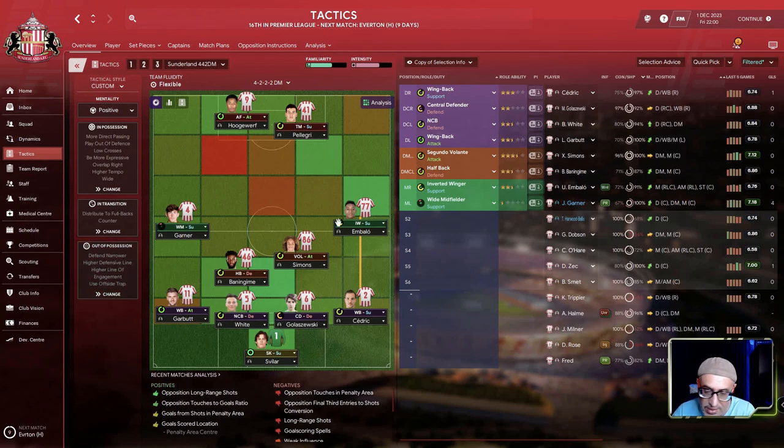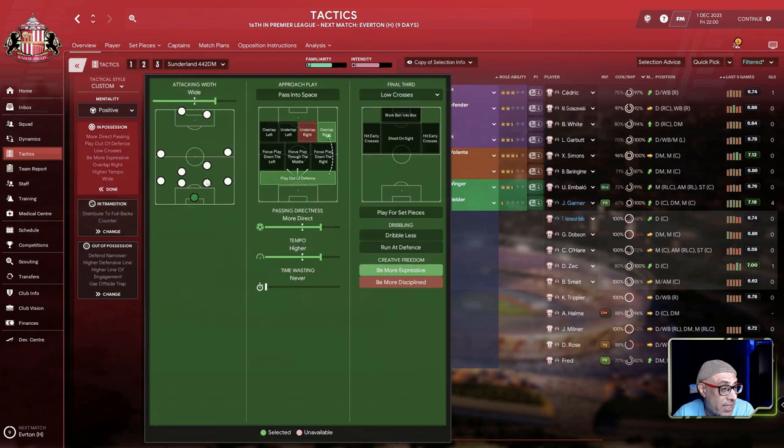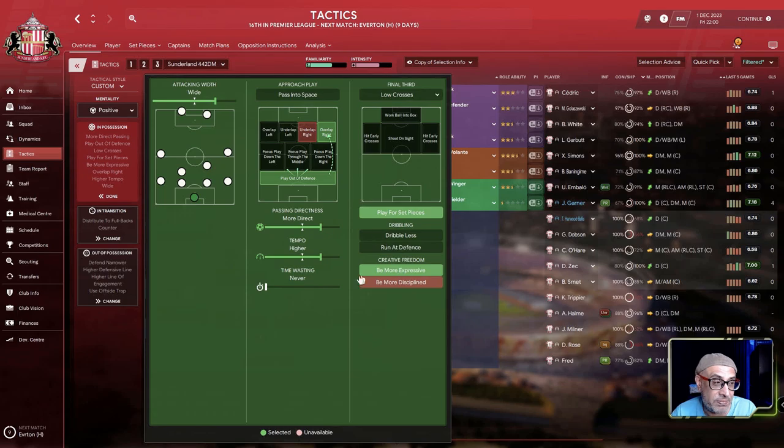Tactically I kept using the same team — Pelegri, Huggerwerf, Garner, Embalo, and Simons who's absolutely fantastic. Essentially we used a target man, an advanced target man dropping in, an inverted winger, and a volante with the wing back overlapping — giving lots of options in that area. On the left we had a slightly different setup where a player might hoof the ball up to the target man. Since most attacks came down that way, we turned that player into a halfback to be more aggressive patrolling that area.